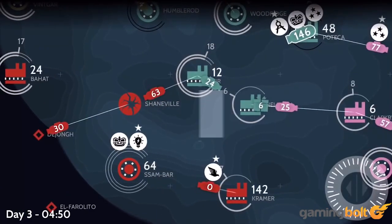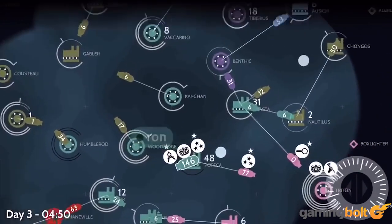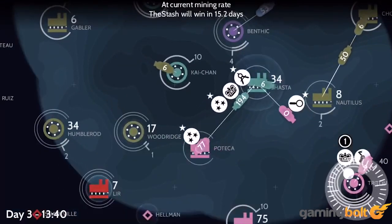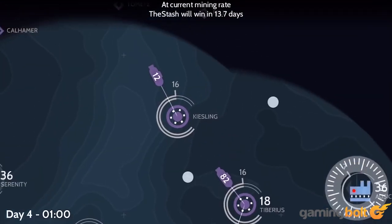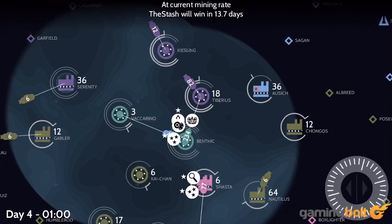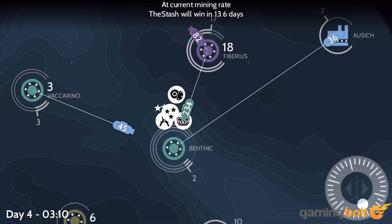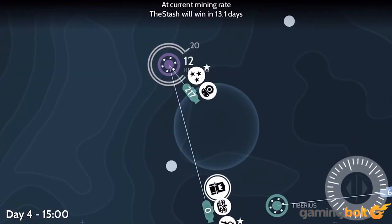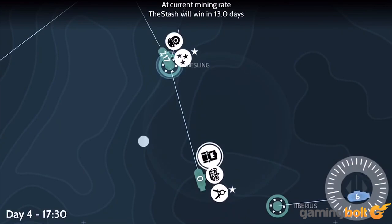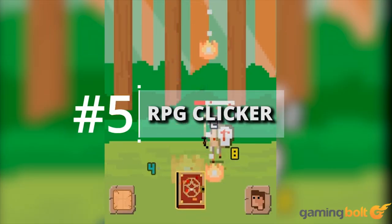Subterfuge: Subterfuge isn't your typical strategy game — in fact, it's unlike pretty much any other strategy game out there. Since games play out over an entire week, you can spend your time gathering intelligence and teaming with other players, crafting your diplomacy, and one-upping opponents. But the real brilliance is in how little or how much you want to put into the experience. Subterfuge is for those who want to play a long-term game of cerebral assassination.